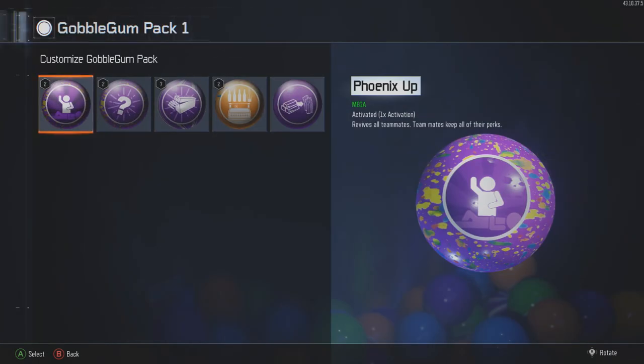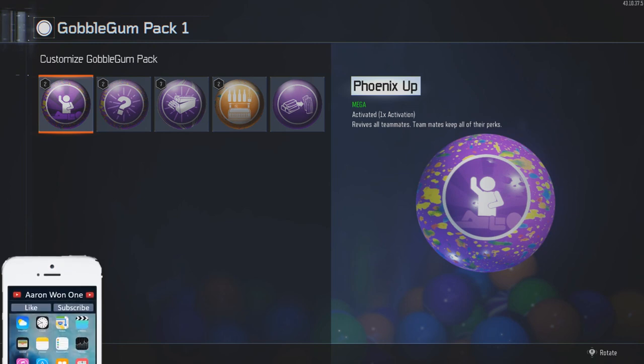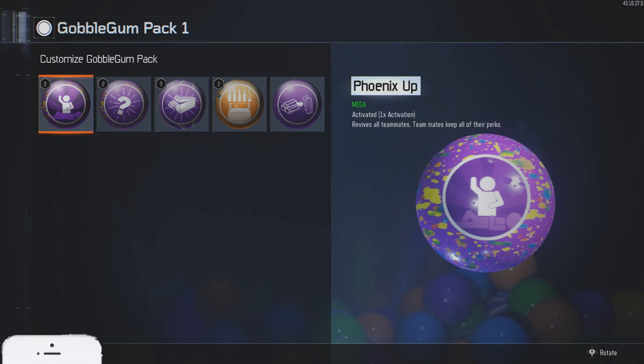Let's get right into the gumballs and keep this as quick and clean as possible. First up: Phoenix Up. Most of these are going to be in the mega or rare section, so you will have to work for them — you'll have to go to Dr. Monty's Factory to get these. If you've been playing zombies as much as I have, you'll have loads of them.